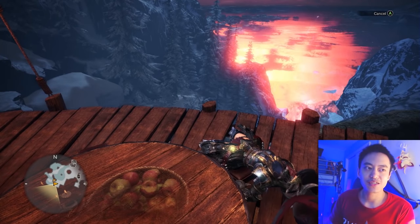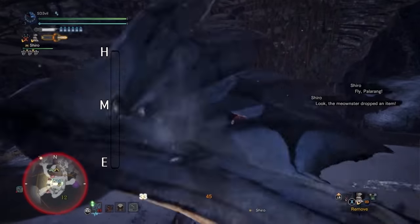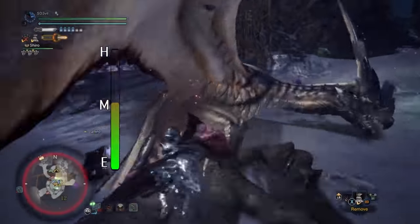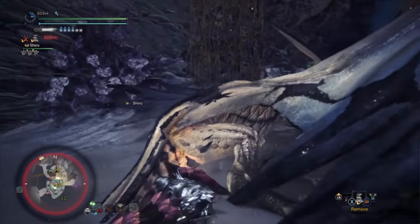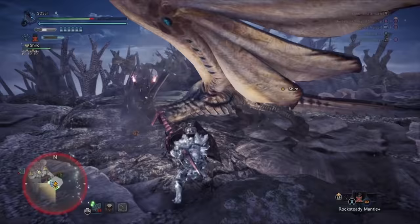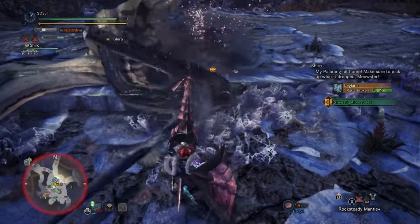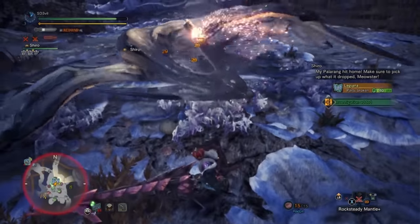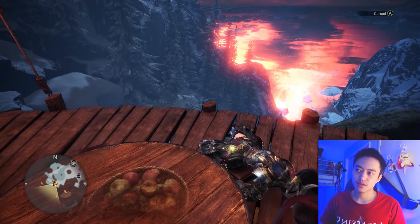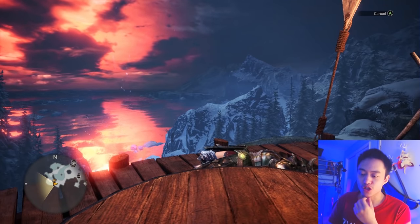Next is the Gun Lance, which works similarly to the Lance and is quite easy to use. I'd put it at medium, just a bit above the Lance, because it has additional features like explosions when you're close to the monster, a Wyvern explosion, and the ability to embed an explosive into the monster that blows up after a couple of hits — all of which make it more fun than the Lance.